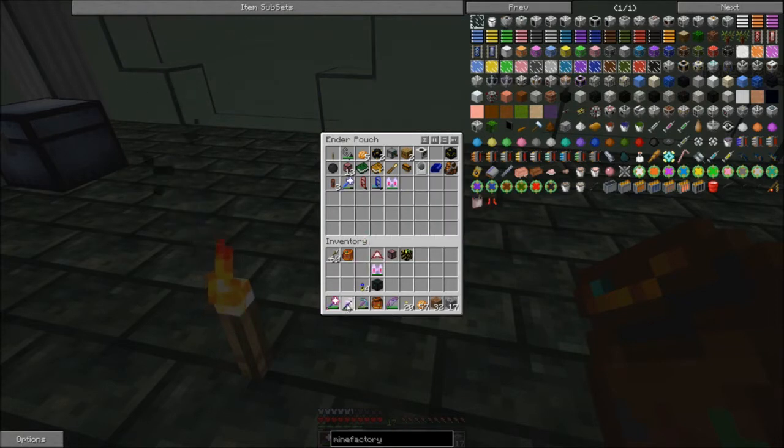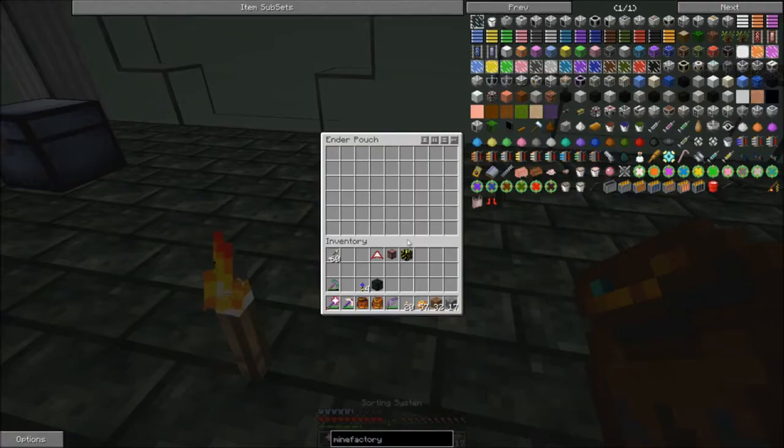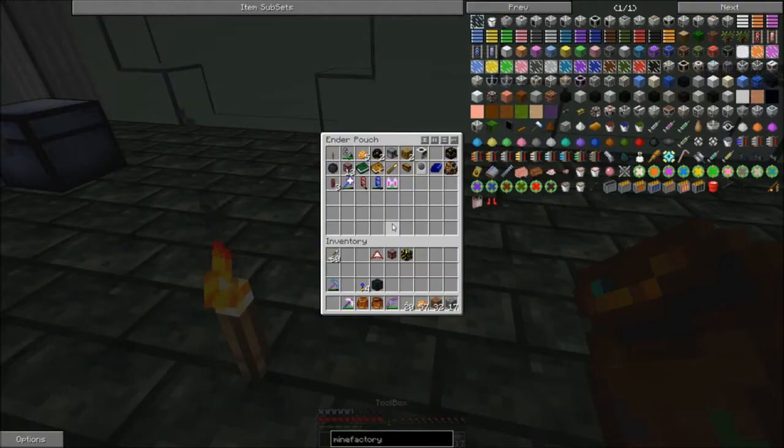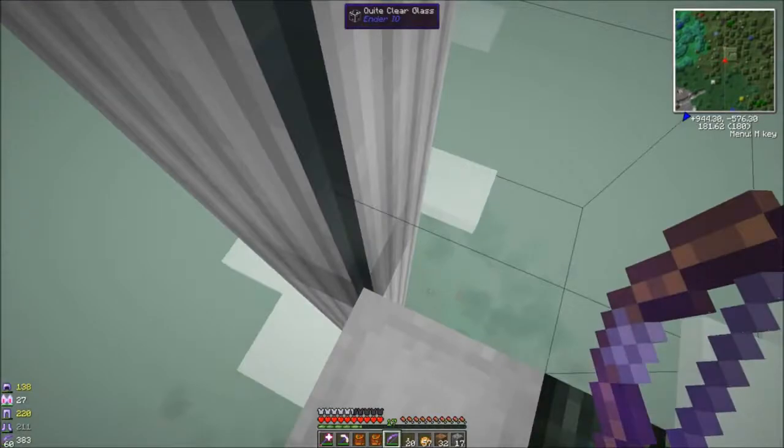The fix I had for that is those tools — if I put them into the normal input chest for the storage system, they go into a buffer chest, and then the buffer chest feeds them into the energetic infuser. So you'll see it disappear from here for a second and then it does show up. And then it pops right back in — it goes through the energetic infuser and then gets stored, not using AE but using the Ender IO pipes. This is on the purple channel, and the purple channel puts stuff into this ender chest.